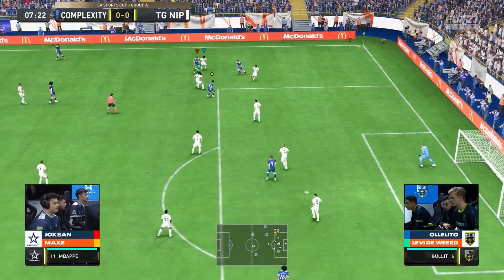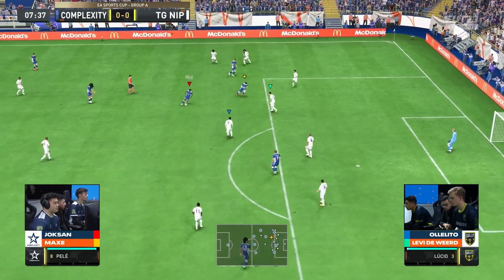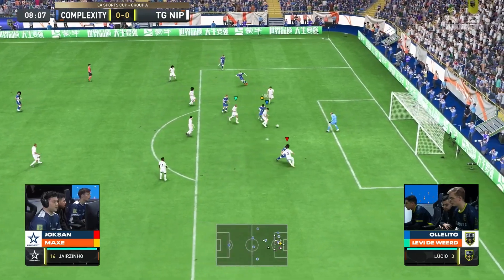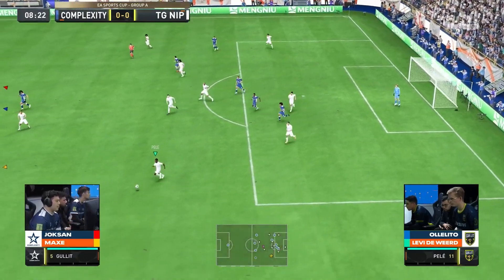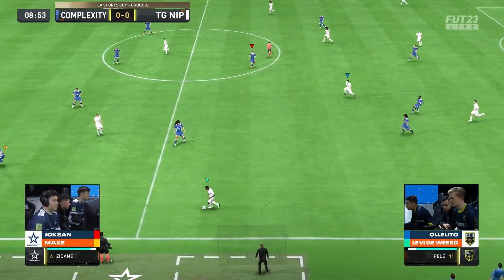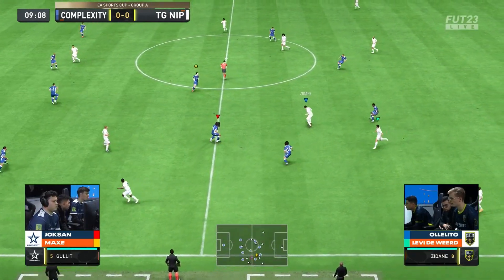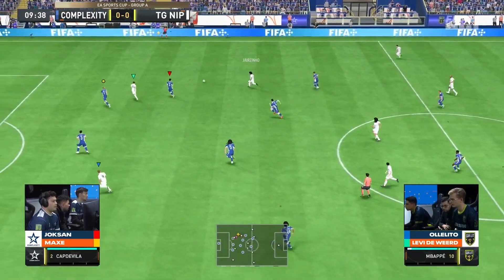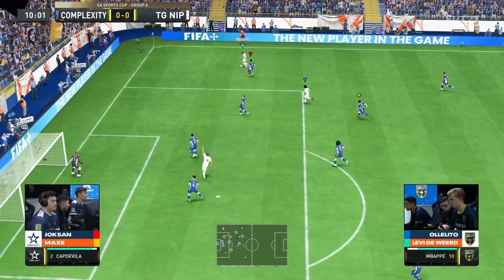TG-NIP at the moment just chasing shadows, but finally a pass goes amiss, and then it's regained by Pele into Ronaldo. Gets away from one, but it is a fluffed shot in the box and will amount to nothing. Now TG-NIP can look to break. Plenty of space on the left-hand side, but patience is a virtue here. I'm sure they'd like to have that back with that outside-of-the-boot elastico.